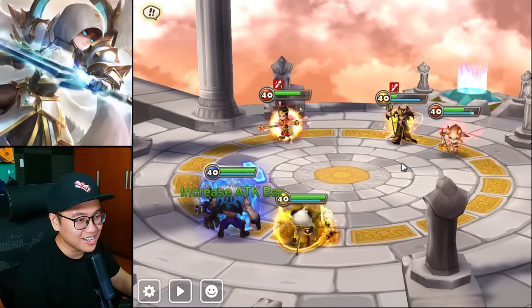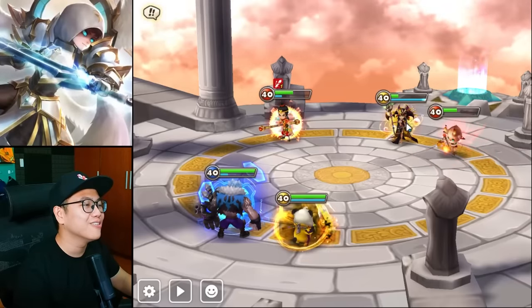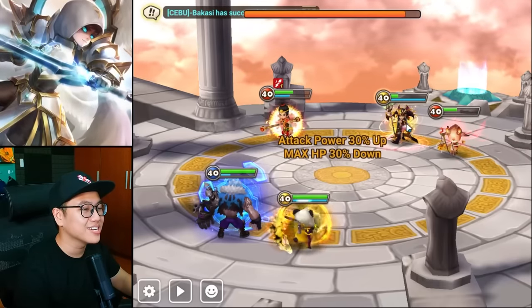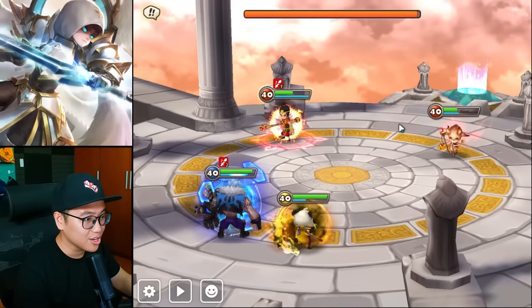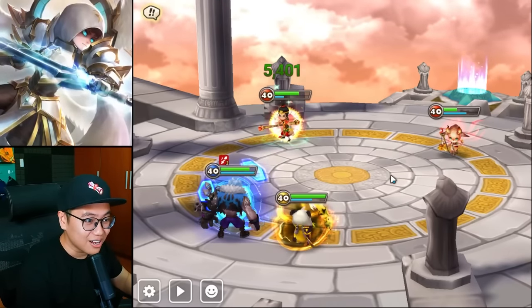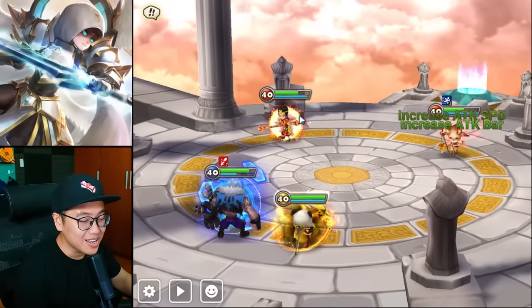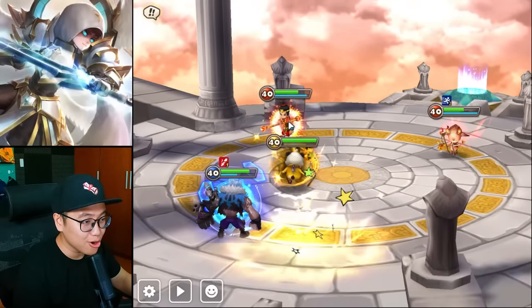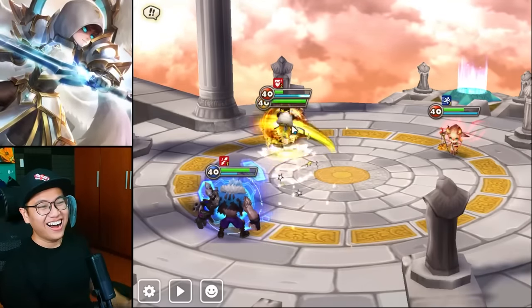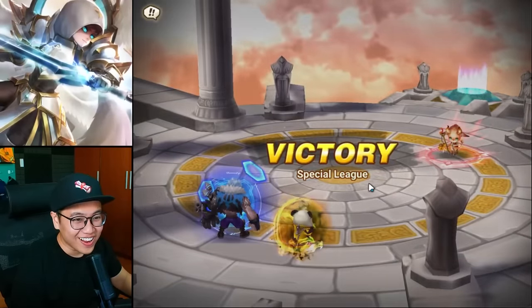He's thinking about it. Why did he give me a free turn? He doesn't have the heal yet — we can kill this. Good damage from the Wind Panda. Can we survive this though? Can we win? Because one defense break and it's over. I'm going to go for it. Wind Panda! Let's go, oh my god! That is some good damage — really good damage.